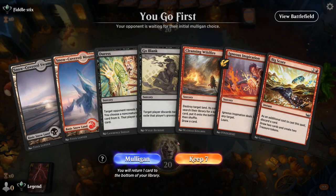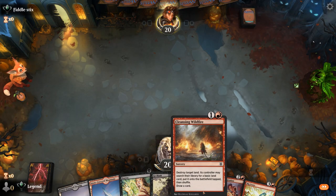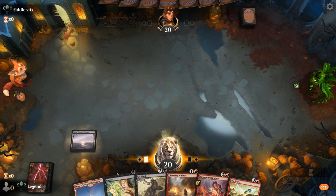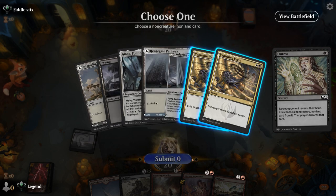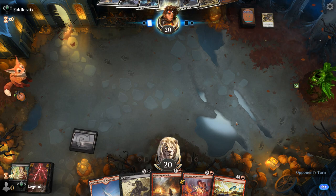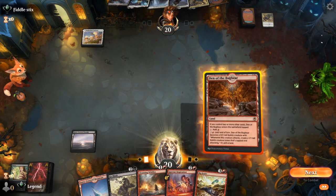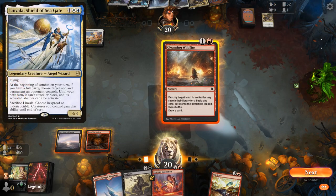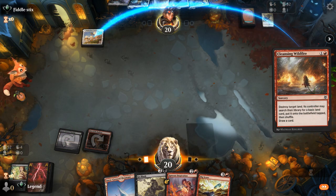Okay, we're on the play and our hand seems keepable — got some discard, and Wildfire to maybe help us draw some extra lands. Inspiration can also help. Might as well lead with Duress to see what we're up against. Facing a black-white Angels deck. Vanishing Verse is an answer to Bombardment, so it's still good to take it here. We see Enduring Angel at five mana and Jada at two. We can take out their land here. And no creature lands in sight, so fine to fire it off on turn two.